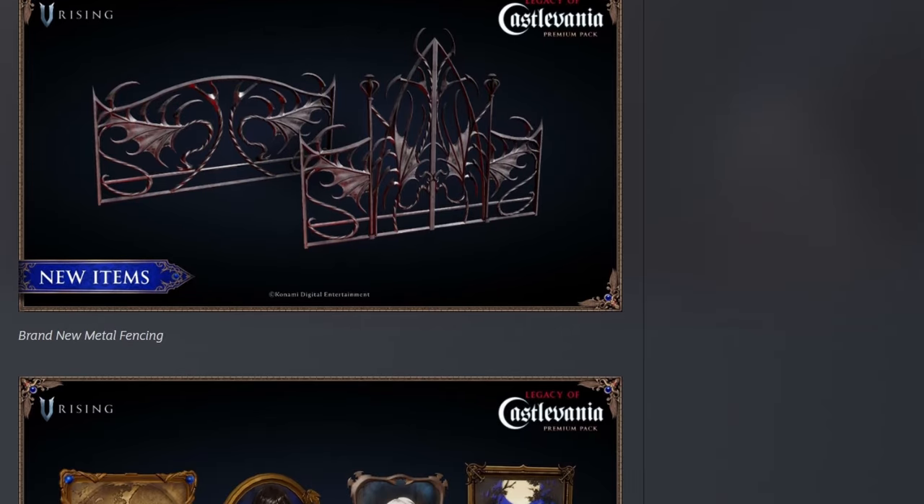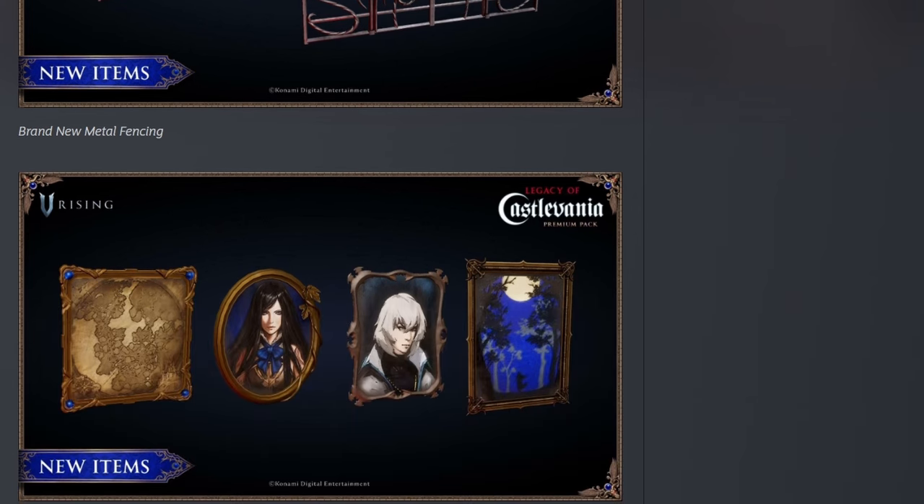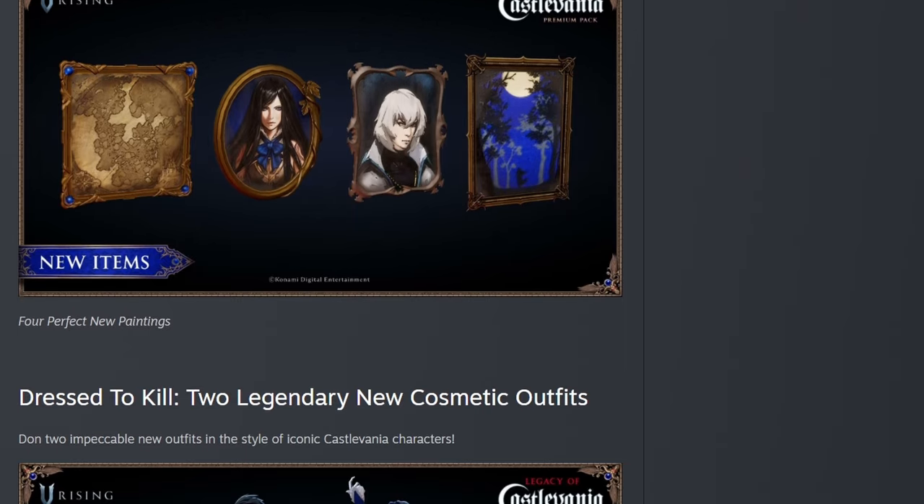And then we have a brand new metal fencing — that's actually really nice. I like the shape of it. It's very unique compared to the other ones we have, because right now the current fences we have, we only have like three options and they're all very vertical oriented. They have very straight line bar kind of patterns to them. So this definitely changes it up. It's a very unique looking fence — something to potentially look at or utilize in your builds.